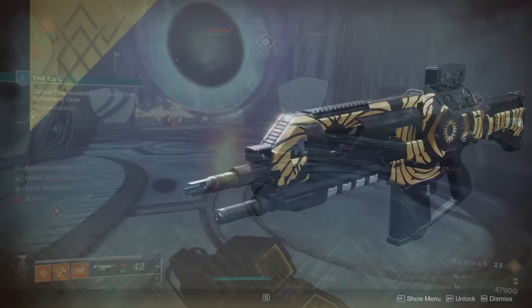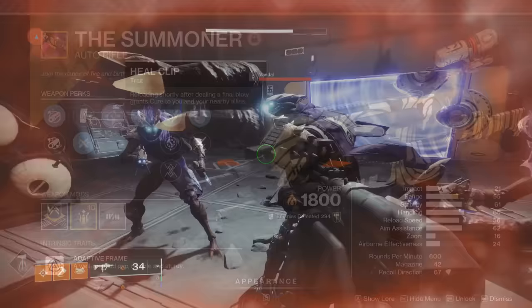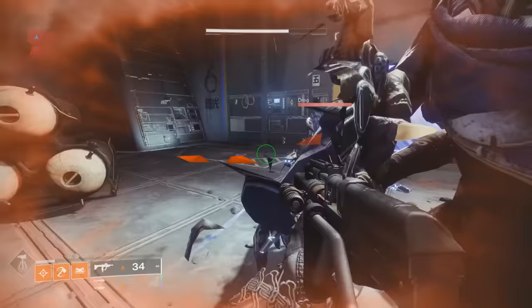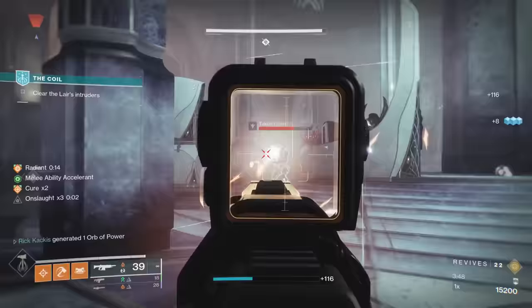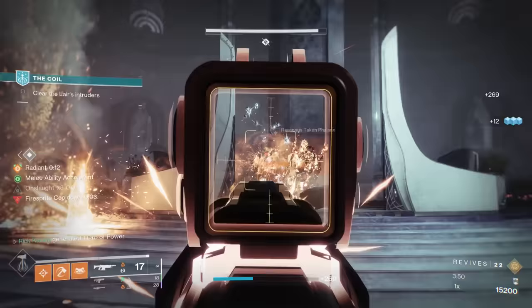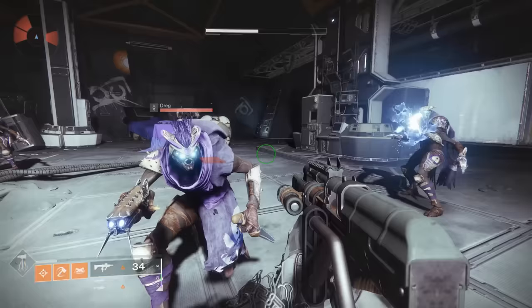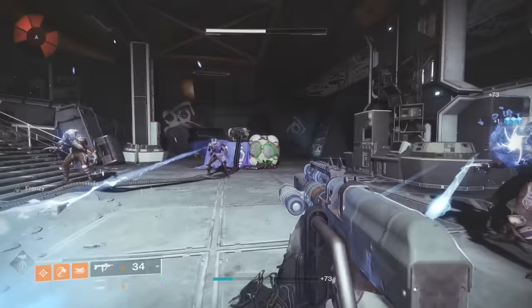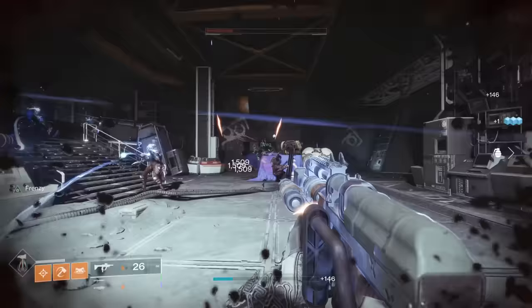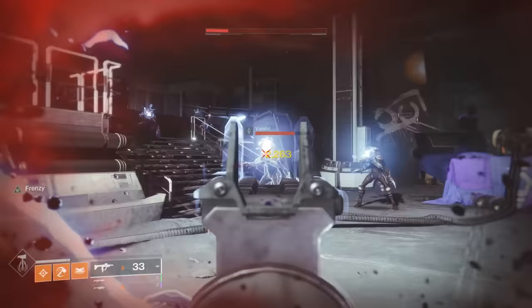The first part of the god roll is Heal Clip in the left column. I was actually working on a completely separate video about how good Heal Clip is — I got it on a Parabellum SMG and was doing testing. After its recent buff, instead of previously granting Cure x1 on a kill-then-reload, it now grants Cure x2. As you can see in the footage, I let enemies get me pretty low, kill one, reload, and I get nearly all of my health and shields back just from that.